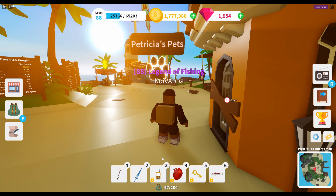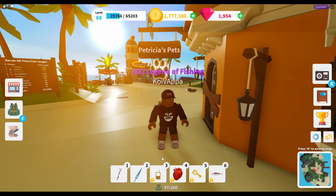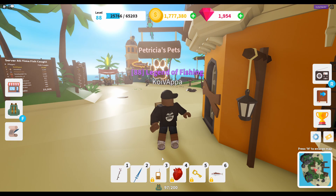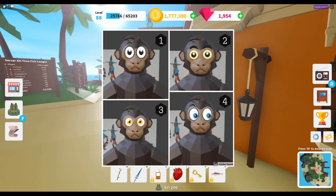Looking at the other pets besides the parrot — we also have a monkey. As you can see, we have a normal monkey, a lava monkey, a magic one, and a pirate monkey. We haven't seen any other variations beyond these, but again the variations should be the same across all pets. The developer did post a vote asking players to choose their preferred eyes for the monkey — while option three was the clear favorite, I think they could still do better, and we'll have to wait for the update to see which eyes they went with.